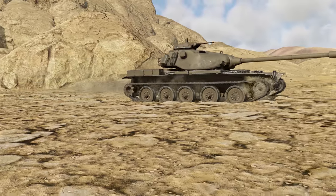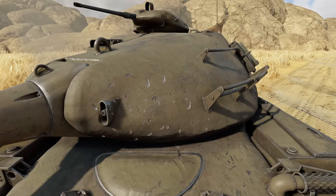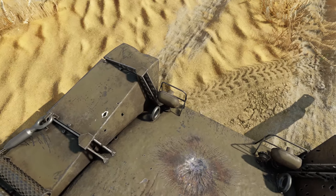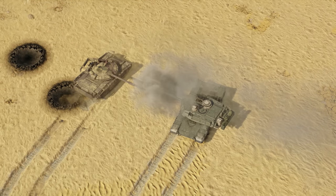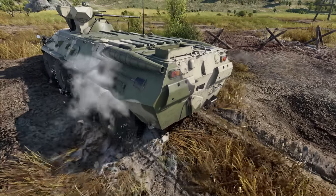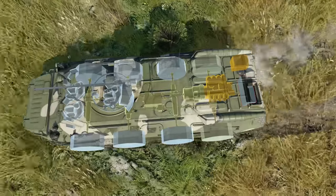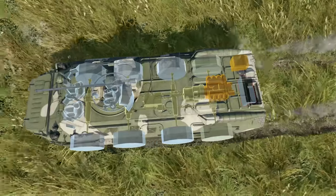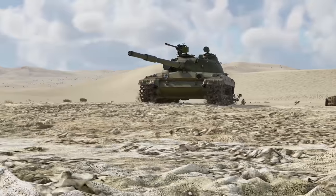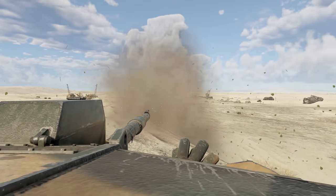Ground vehicles got some functional changes in addition to visuals. We've reworked the impact effects, so high-explosive shells leave both hit marks and shrapnel traces. If you look closer at a hit made by a late finned round, you can actually make out the fins. Damaged radiators will now spew white steam clouds made by boiling liquids — if you don't fix them on time, your engine might overheat and stop working. Moreover, there's new voice lines for tank crews, making your War Thunder experience even more immersive.